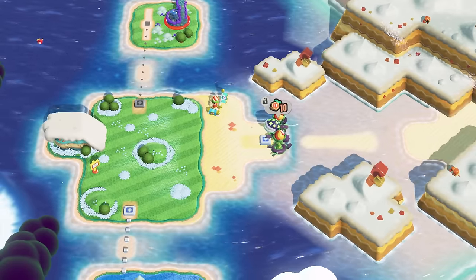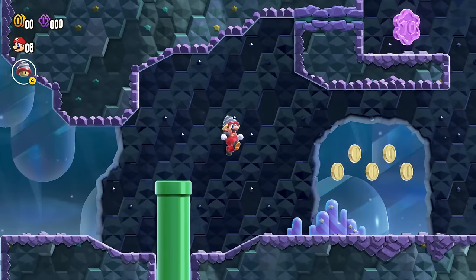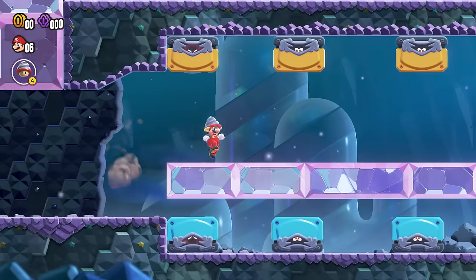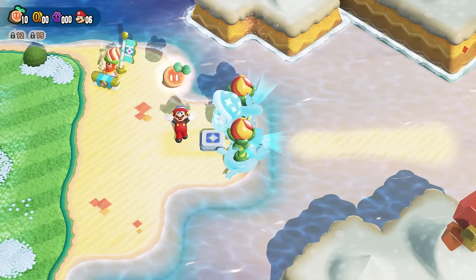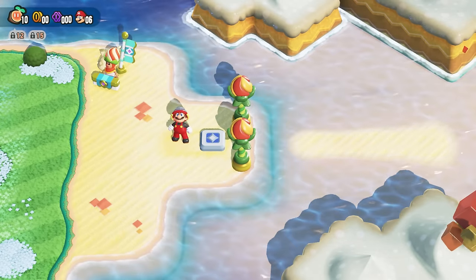We're back on Petal Isles, and the Jewel Block Cave is actually a pretty simple stage, especially once you get the new Drill Power-Up, as you can hide from the coins by going underground — easy peasy. Time to destroy this plant and move on to World 4, the Sun-Baked Desert.